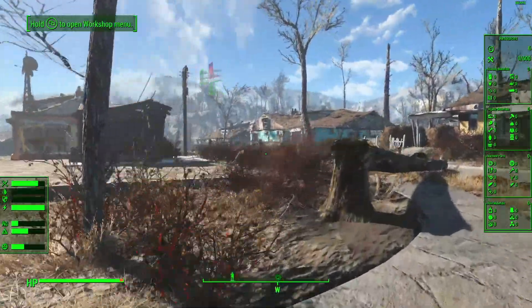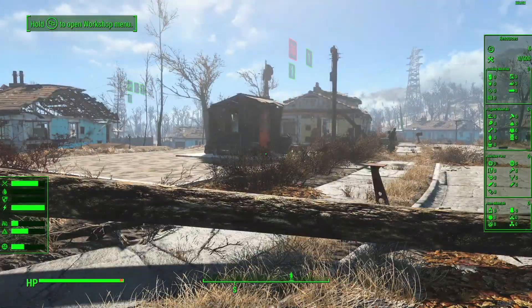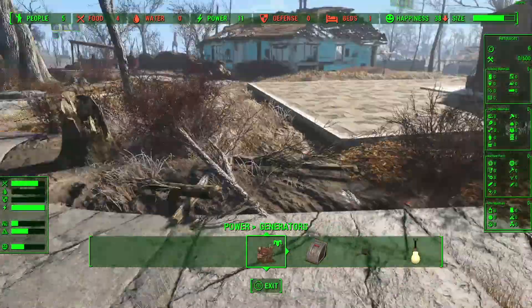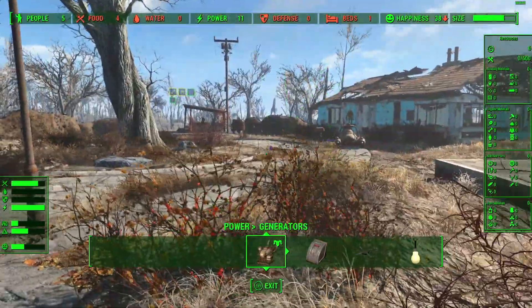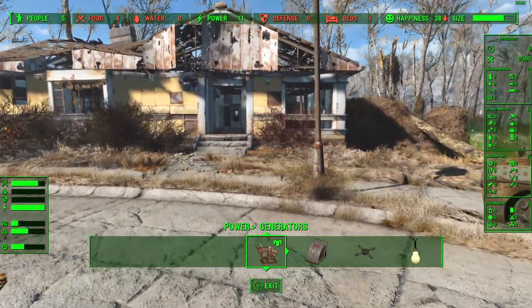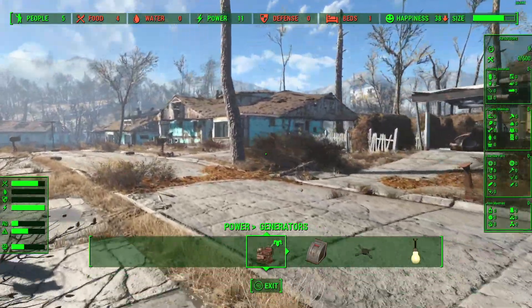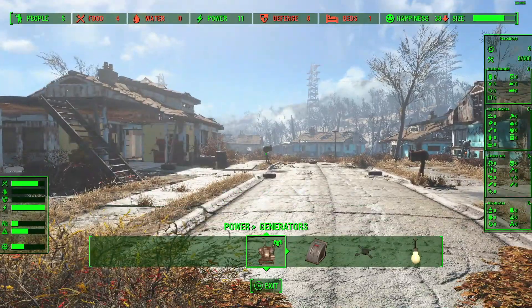We have one house, but we need more residential plots prepared. I'm going to go ahead and gather some resources here. Wood is going to be in hot supply - it's kind of like adhesive in some settlements. You're always needing it and can never find it.